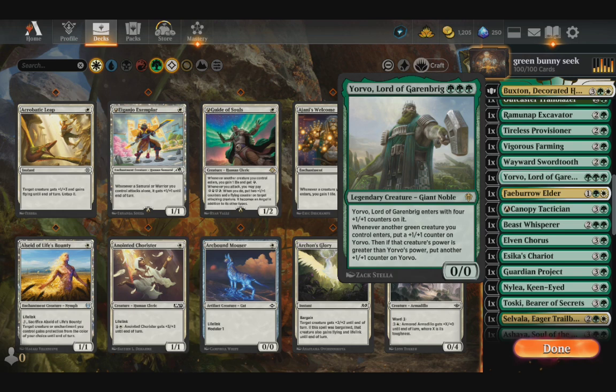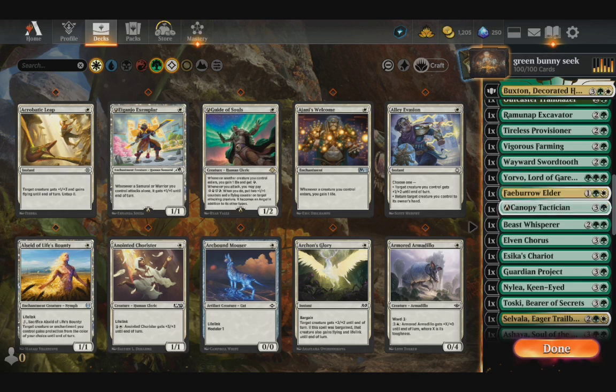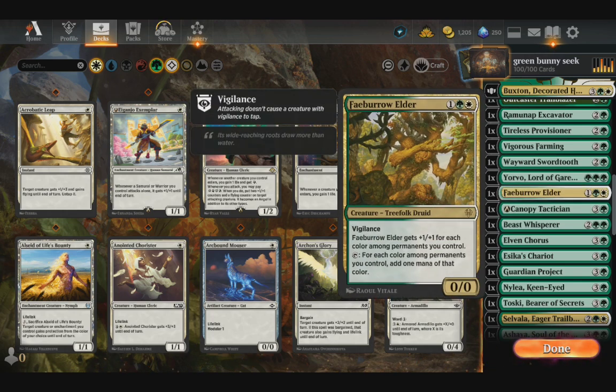Since I went all green, I was like, let's do Yorvo. Yorvo will give us plus one counters for each green creature that comes into the battlefield. Farbro Elder — he's green — and he basically gives you two mana, so that's not too bad.